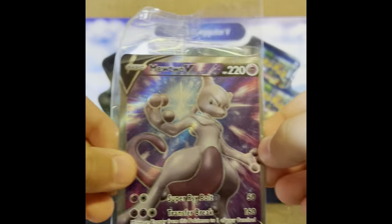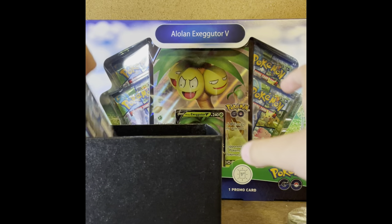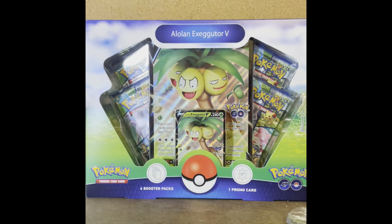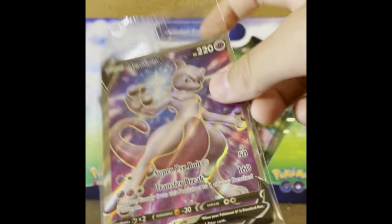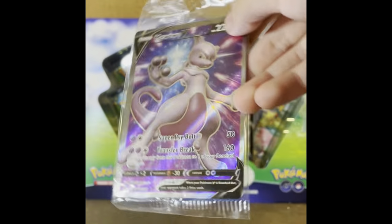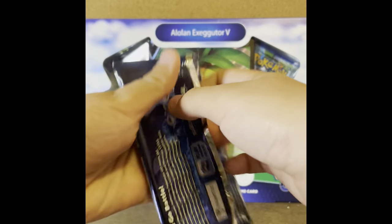Of course we also have the Mewtwo V promo card, and then we have our ten Pokémon Go booster packs. We do not take these cards out of the packaging because they're pretty nice and we'd like to keep them that way. We have the sleeves out and we will start opening these booster packs.